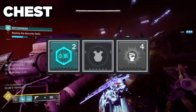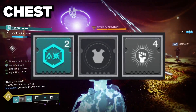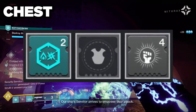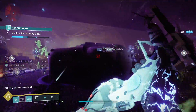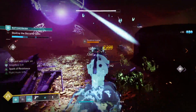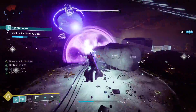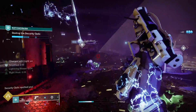For the chest piece mods, you want your chest piece to be void so you can run void resistance along with Thermoshock Plating resistance, giving you damage resistance to all three element types. In the last slot, run Melee Well Maker, because we're mainly killing with our melee — that makes wells, wells make us charged with light, and the wells also give us all our abilities back way faster.